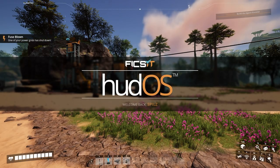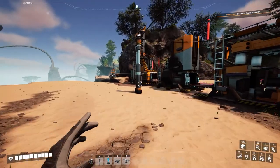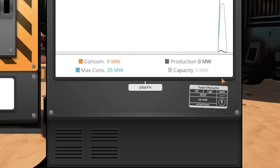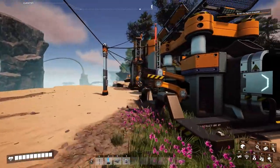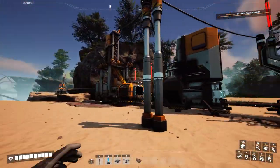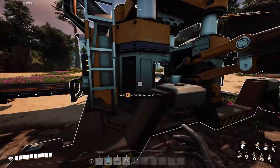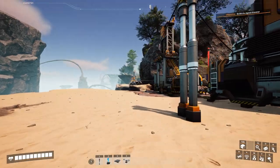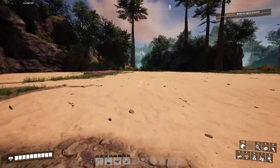Oh yeah, the power. We left off and the power was doing its thing. A whole lot of nothing. As you can see, we really don't have a lot down yet — no splitters or mergers, so nothing's even close to balanced. One miner into one smelter set up on iron and copper. Iron's making either plates or rods depending on what you set it to. Copper is just wire. Limestone's up there doing concrete. We've got to deal with power first though.